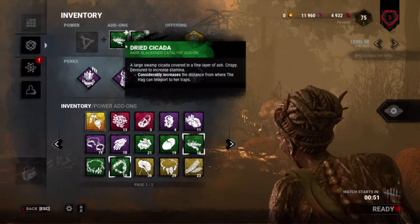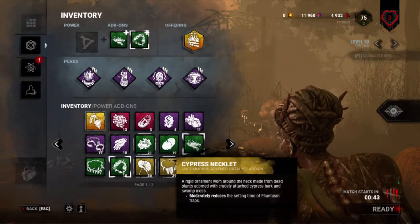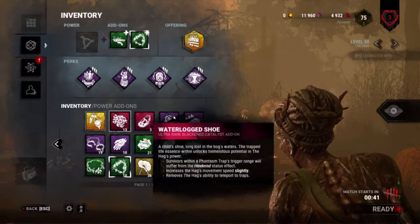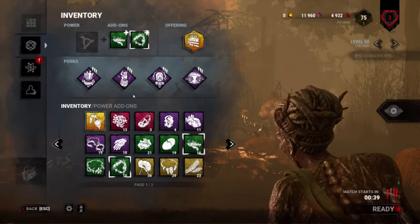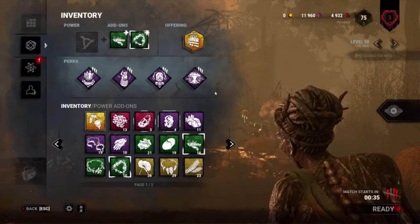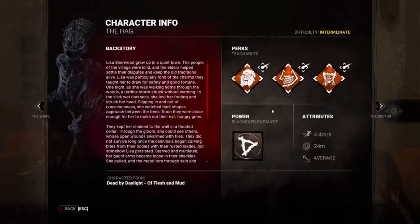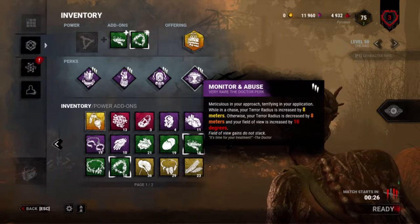I'm not using the one that sets it faster, but that's fine. None of Hag's normal add-ons are bad — the purple and penguin are arguable. This one is really good, arguable, arguable. Anyway, my terror radius is going to be super small. Hag's already 24 base, so this makes it 16 meters — very small terror radius, like a tier two Myers normally.